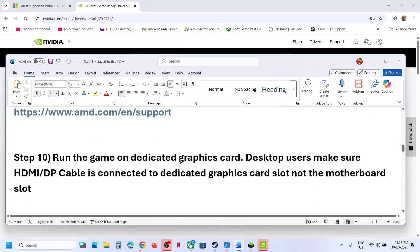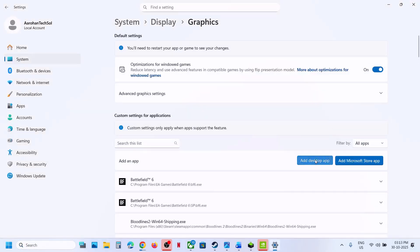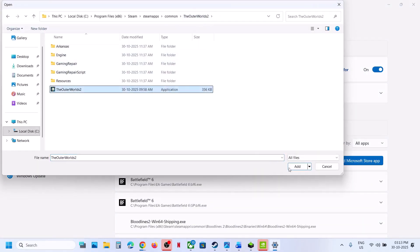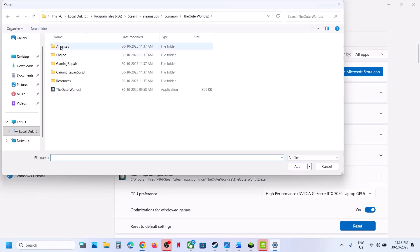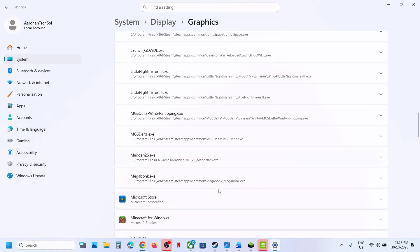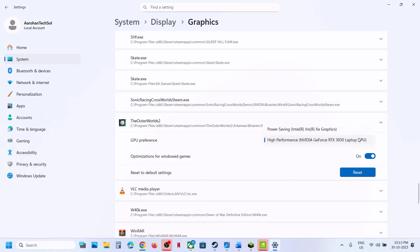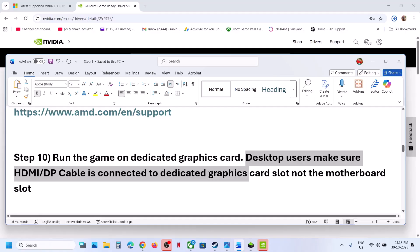The next step is to run the game on the dedicated graphics card. Type in Graphics Settings in the Windows search box and click on Graphics Settings. Click Add Desktop App, go to the game installation folder, select the game exe file and click Add. Once the game is added, click on the game and select High Performance. Repeat this for the exe file in the Binaries Win64 folder, add it, and set it to High Performance as well. Desktop users: connect the HDMI or display cable to the dedicated graphics card slot, not the motherboard slot.